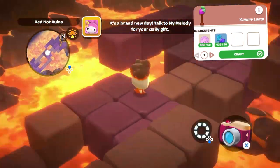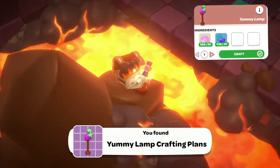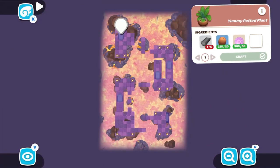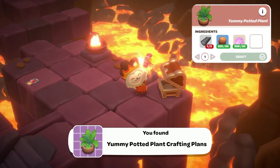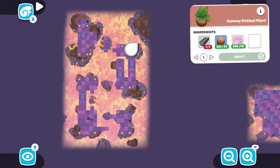Then we have the Yummy Lamp — in order to craft it, you're going to need 20 spinips and 50 sand dollars. The Yummy Potted Plant is next, and that is found in a treasure chest. In order to craft it, you're going to need five wooden blocks, 20 coconuts, and 50 sand dollars.